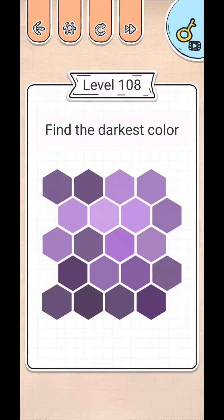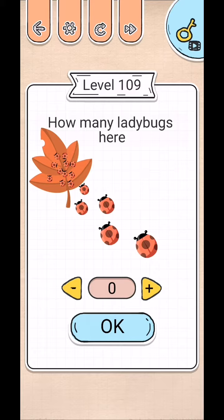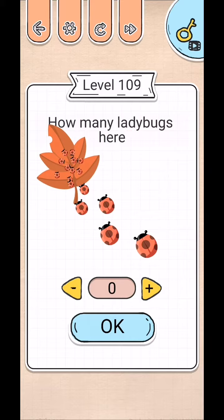They want to find the darkest color - the darkest color is black. Tap on the question: how many ladybugs are here? Count: one, two, three, four, five, six. Use two fingers and scratch the leaf.